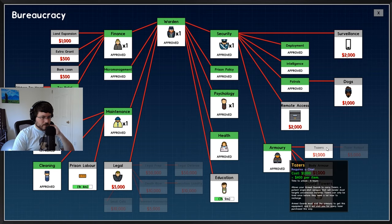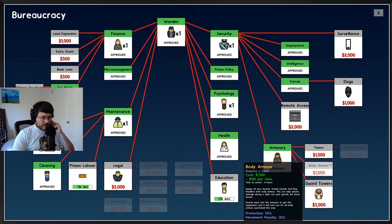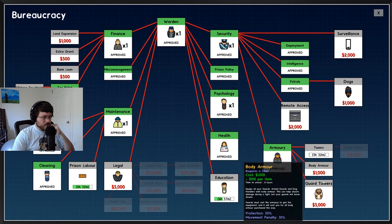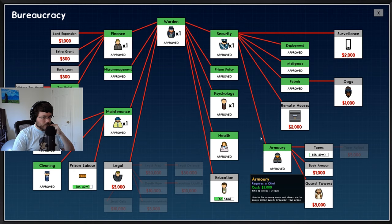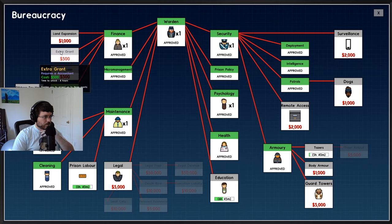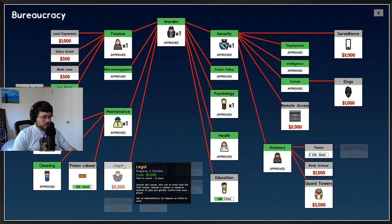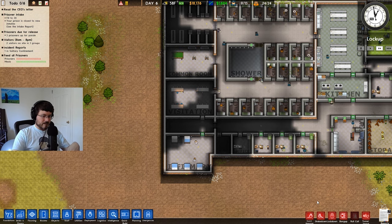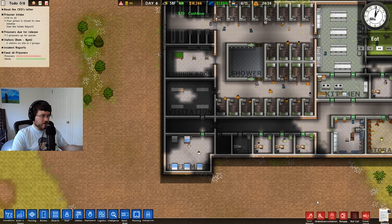We got the armory — we're going to build that momentarily. Let's get tasers. Prison labor is almost done, a little ways on education. I think you need to do the lawyer in order to get the execution room electric chair — I think we want to do that.